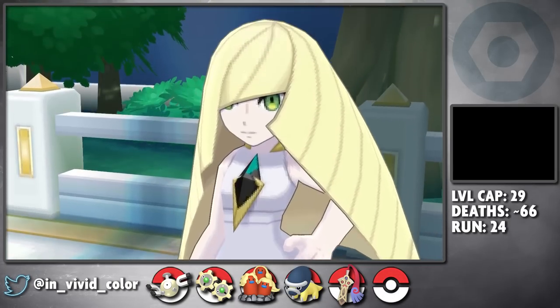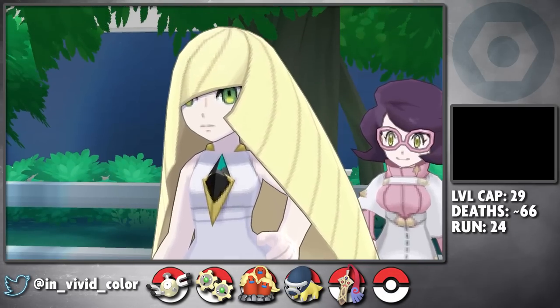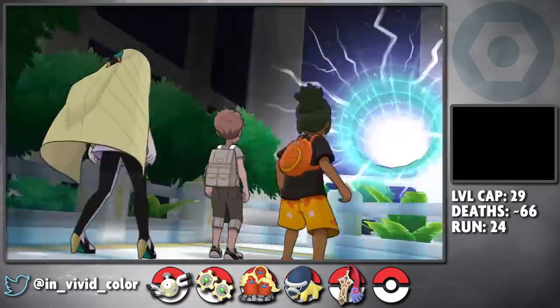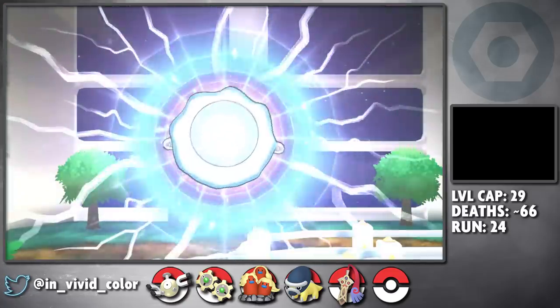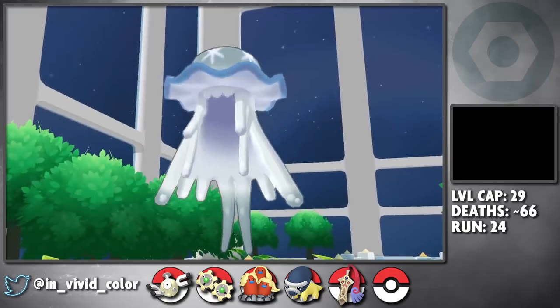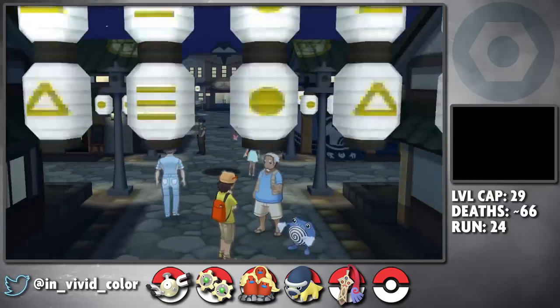After smoking Olivia's rock, we have to take a detour to the Aether Paradise — which I thought was the happiest place on earth, but apparently not. I encounter a floating jellyfish there and send it back to the Shadow Realm, and now we can finally head to the third island.